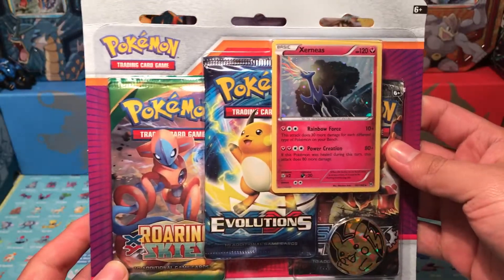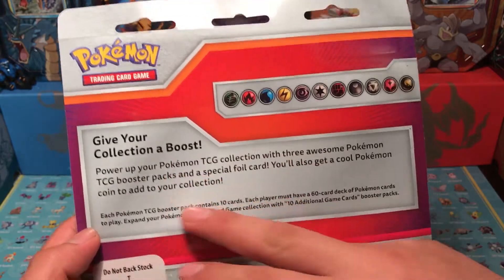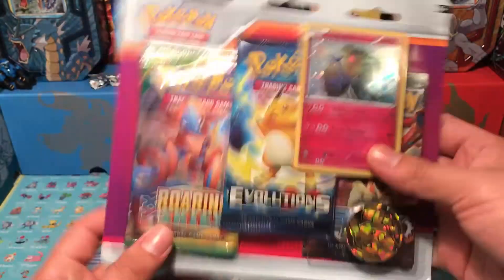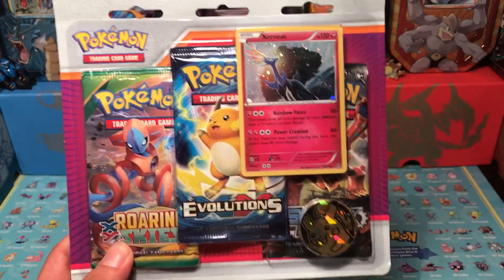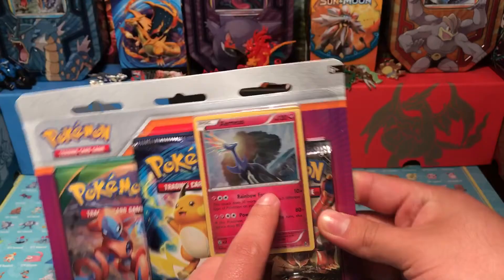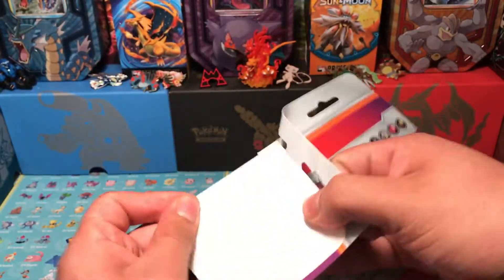Let's get right into opening this bad boy. There is the bag — you can give your collection a boost. Pause the video if you want to read the back. Like I mentioned, three packs, a gold Pikachu coin, and a Xerneas holo. Let's crack into this bad boy right here.